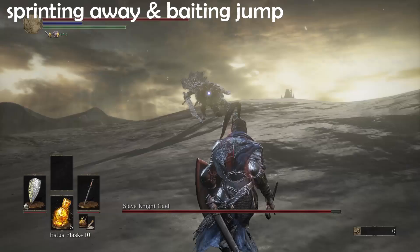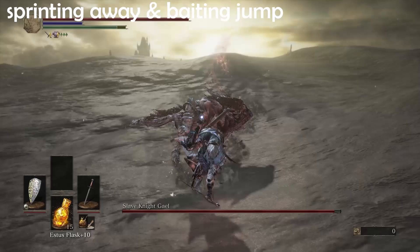In most cases, this will get him to do a gap-closing move on you, which is usually a long-range jump attack. And these ones are the easiest to punish, since he will be open for you to attack him for some time.